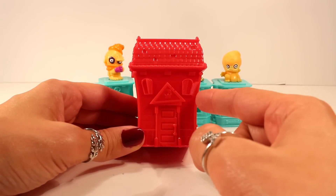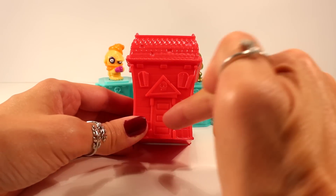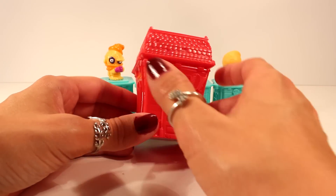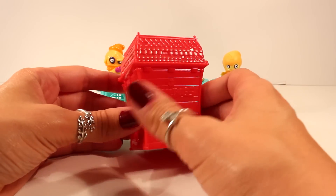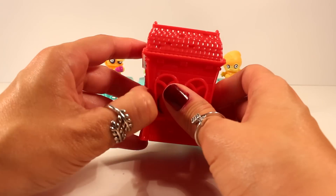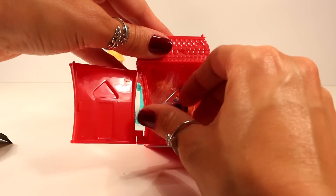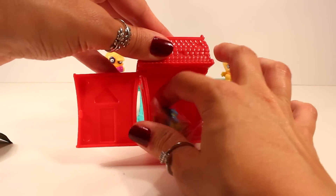We are finishing this seven pack with the hotel. Look how neat this looks — it has like a door over here, really creepy looking like it's haunted, a window on this side, it says Zomlings on the back, and two windows on this side. It opens from here and inside we will find three more Zomlings — one, two, and three.